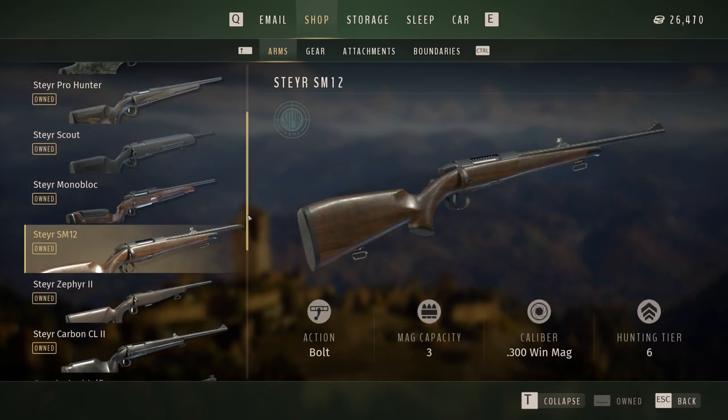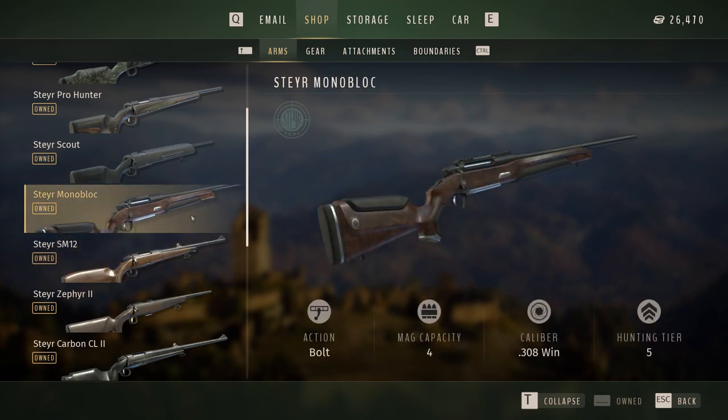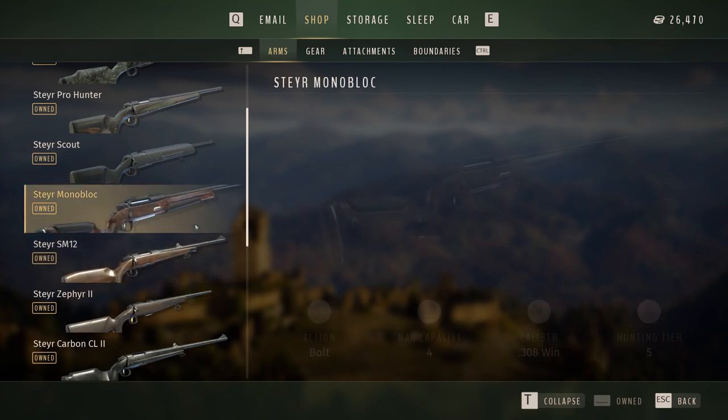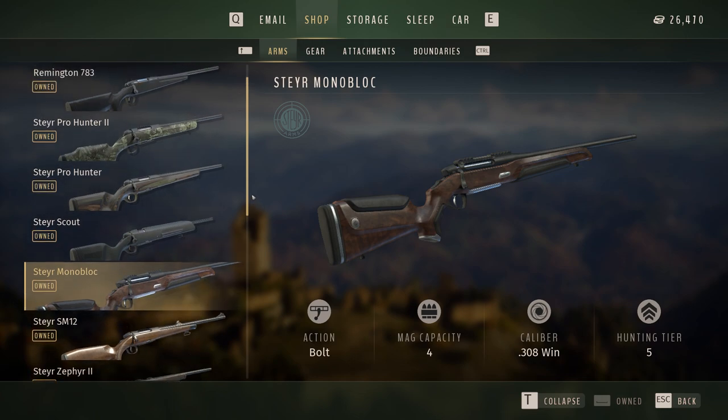Once you start getting used to the game, the .308 monoblock is your next choice. On medium to small game you don't have to worry about shot placement much — just hit them in the torso. However, the monoblock is a little more picky with larger game. Start with the 300, get your legs under you, then move down to the 308 — it's a good middle-of-the-road weapon.